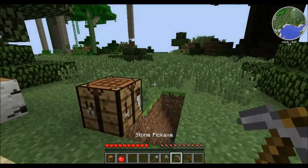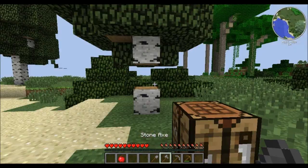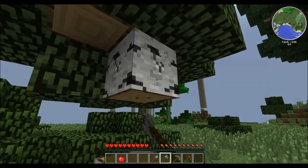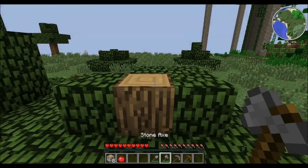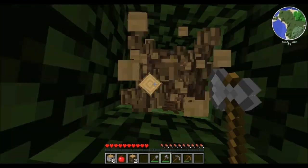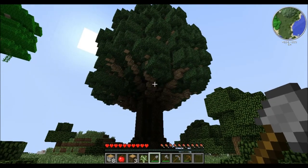I've started off — got myself a wooden pickaxe, a lot of stone, a furnace, and a chest. Very basic start. I also realized I already forgot I had the Timber mod installed, so I decided to just collect a little wood first. Actually, looking at these huge trees, I really want to make my house inside one of them.